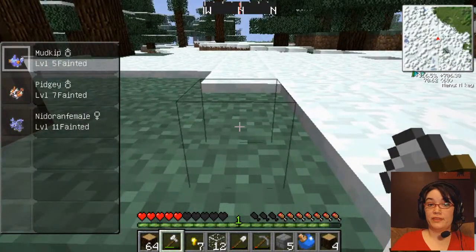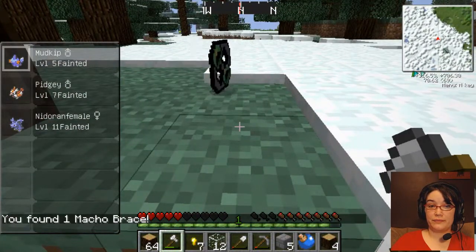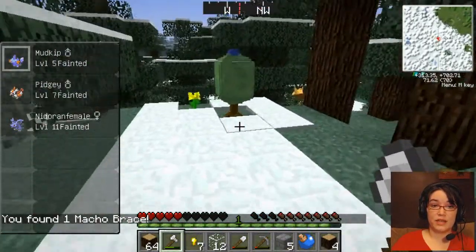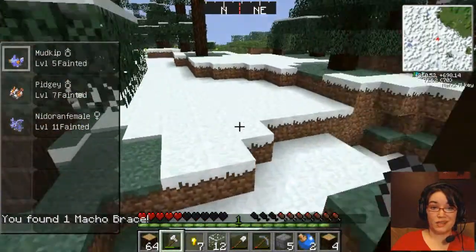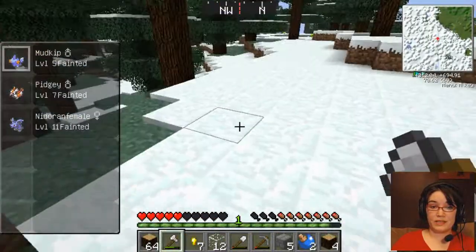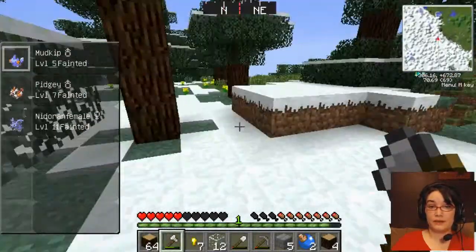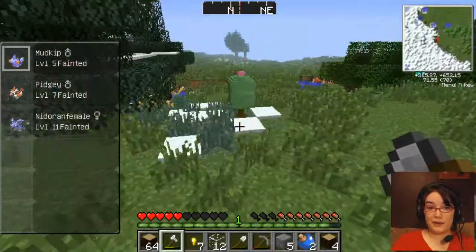Occasionally these little things will be hidden around, and a macho brace. I don't know what that is or what that does, but sometimes they'll just be invisible little blocks, and you just happen to see sparkles coming up and that's where you know they are. So yeah, I got one of those.